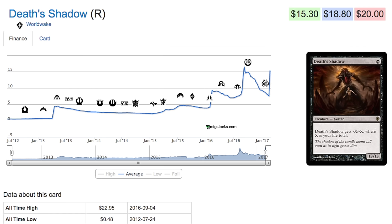Death's Shadow — one of the most interesting speculations I've seen — and the price graph shows the ups and downs of this card. There will be another card currently printed that doesn't see play in the meta but is equally strong as Death's Shadow, and in a few years will be worth twenty dollars as well. I cannot tell you what card that is; you have to do a lot of research and be lucky. I have no doubt you could have bought 200 or 300 copies of this card for under 50 cents at one time.